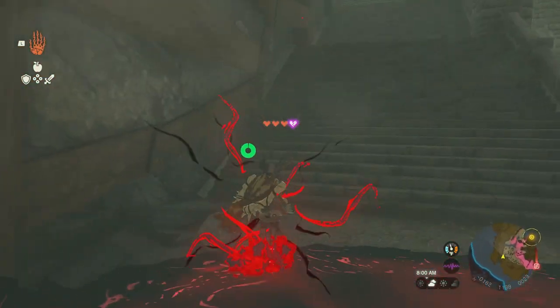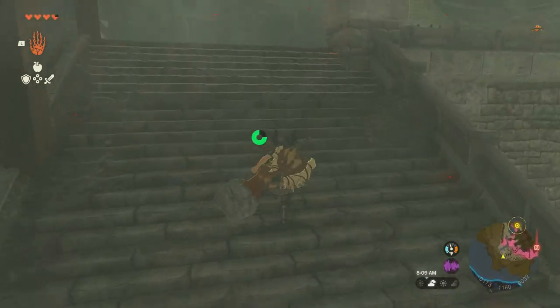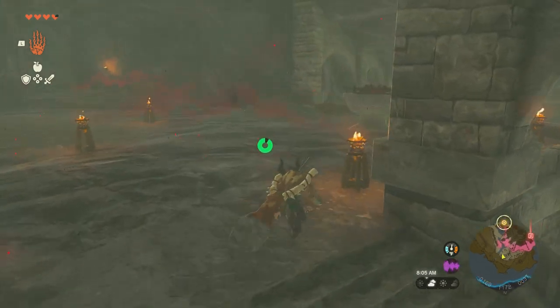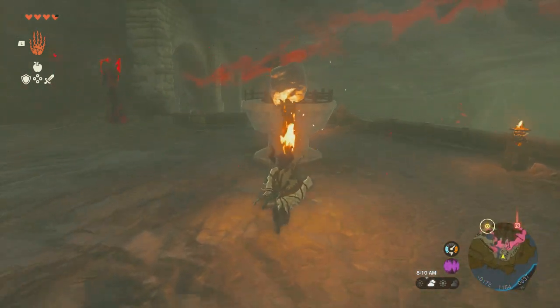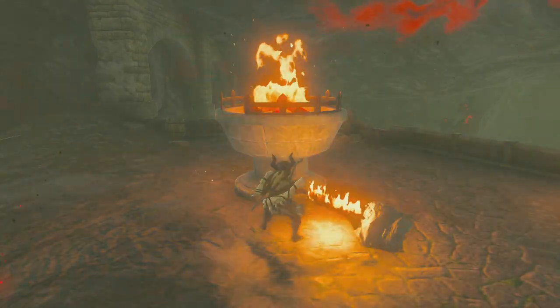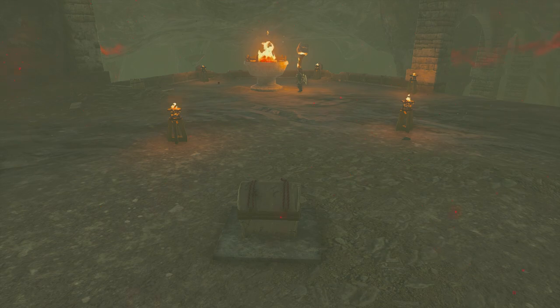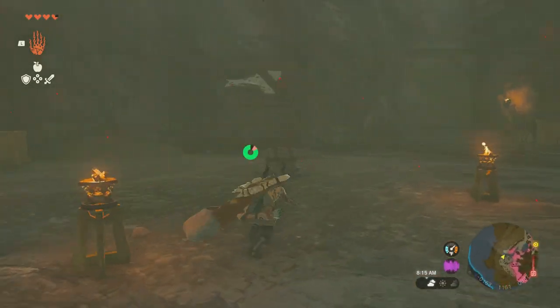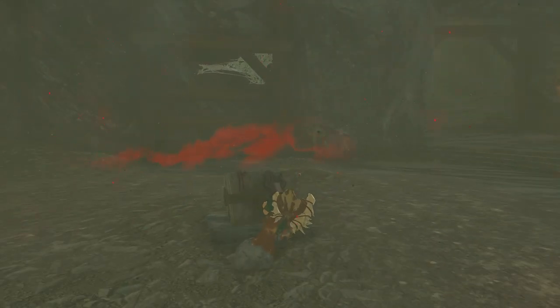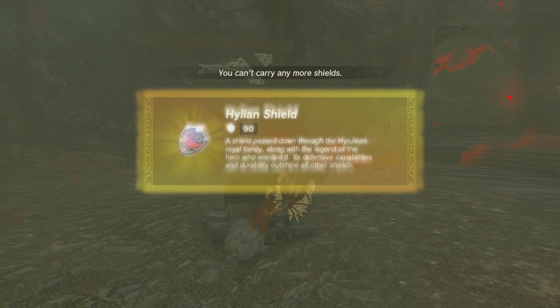Get around this gloom — you can glide over the edge like I did before. It doesn't matter if you touch it real quick. Get up here and get a fire going, then go over here and there's a chest. And there's your Hyrulean Shield.